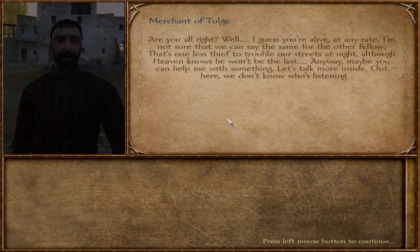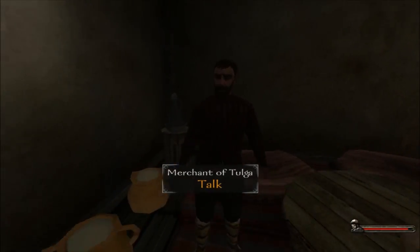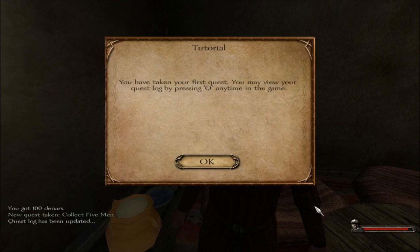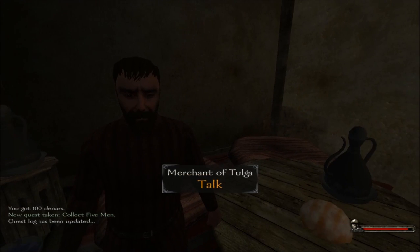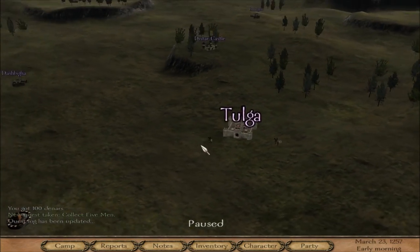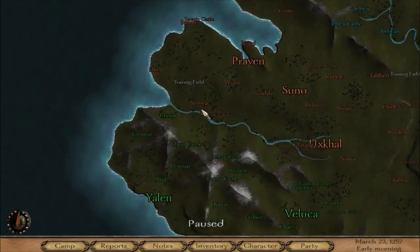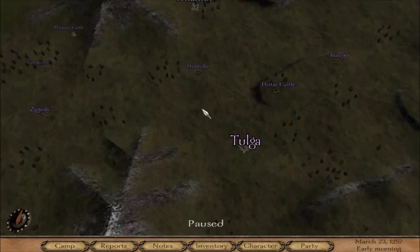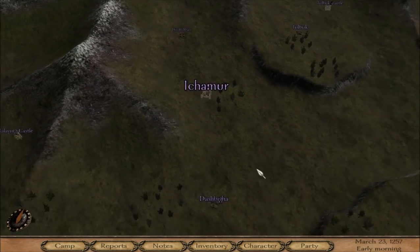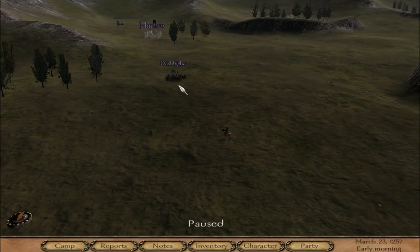You can also go into talking to people - it's just talking to him. I'm now viewing the overland map. Okay so I'm here, this is my guy. I want to go to that village, so I'm going to do it.